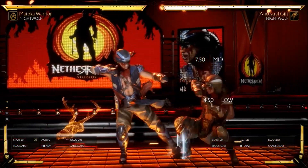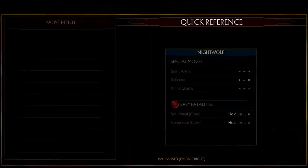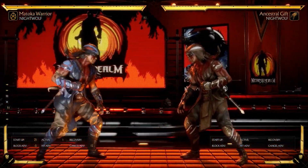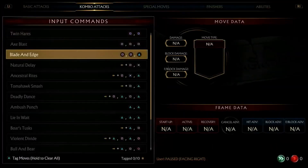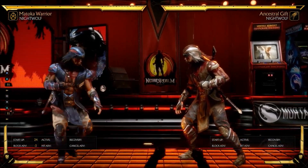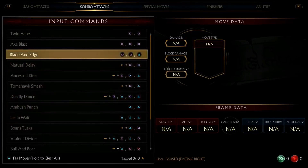Back one three is negative five on block. We're just testing if it's special-cancelable, and it is — that could be something Nightwolf uses to hit-confirm into full combos. The end of that string is negative three on block, which seems pretty good. There might be a flawless blockable gap in there though — it seems like there's a little bit of delay between the second and third hit.